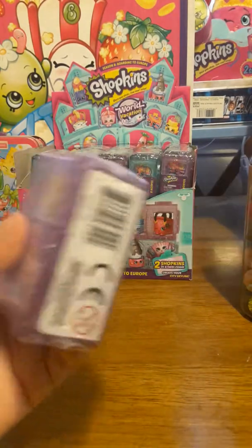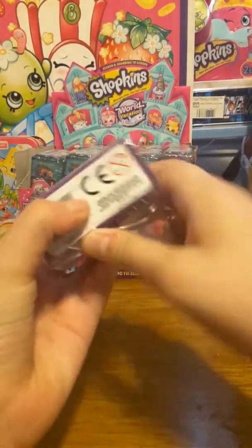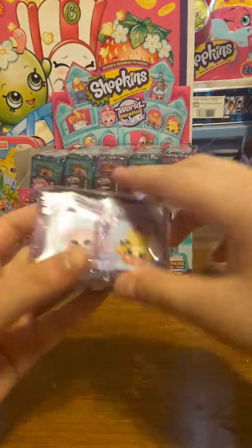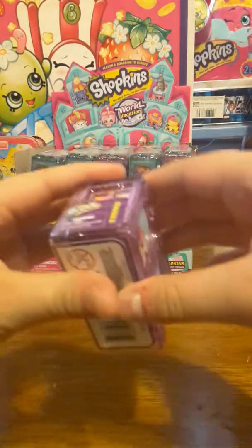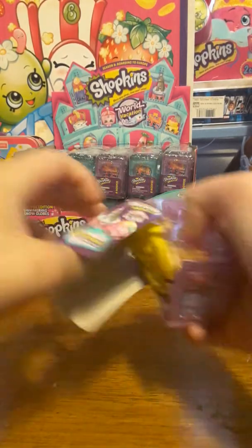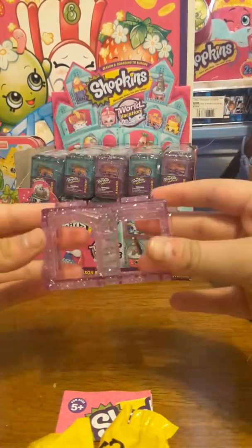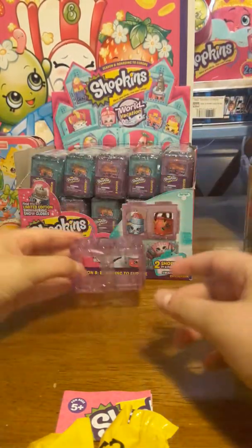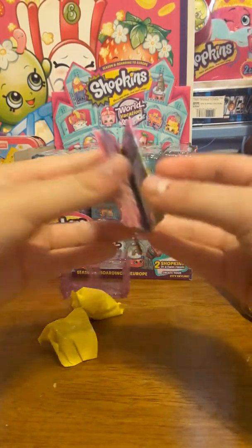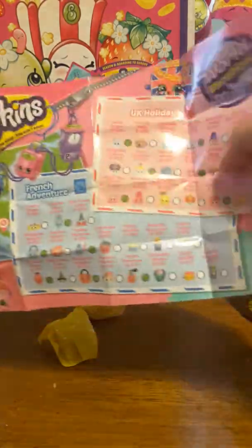This is going to be hard to open. There we go. See the first one? Super cute. Here it is — this is a twin room. Here's a twin bedroom. It's purple and glittery. Here's a collector guide and the two Shopkins.